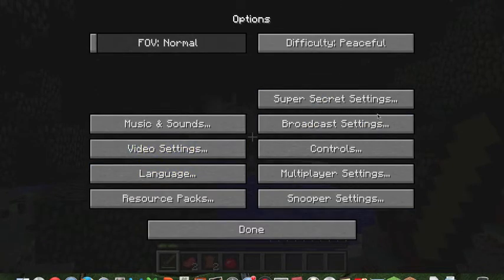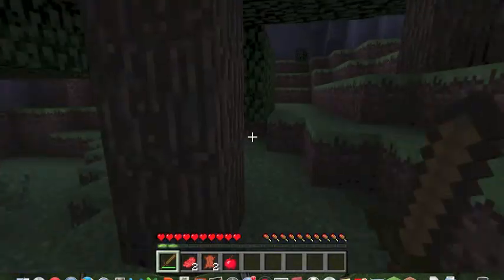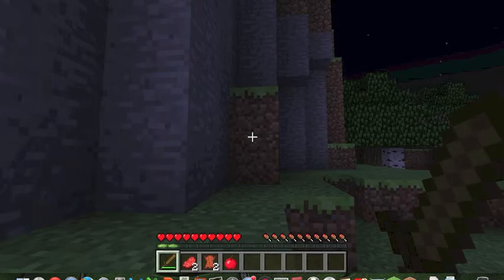Under Options you can set the difficulty. There are four difficulties: Peaceful — no mobs spawn and your health regenerates automatically; Easy, Normal, and Hard — all spawn hostile mobs.